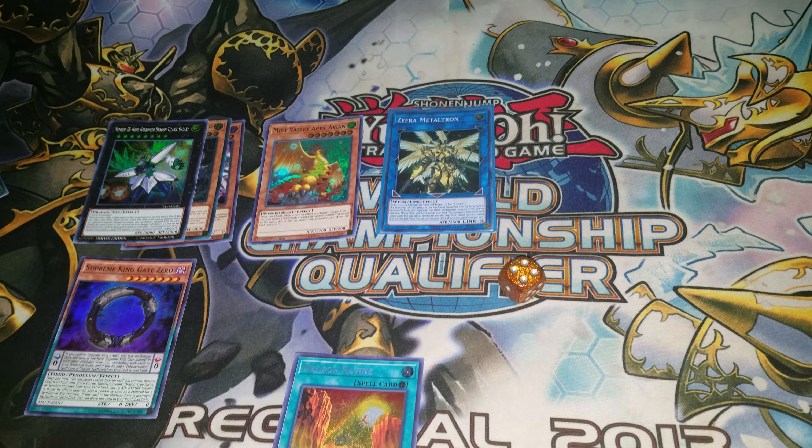And they still have to deal with all these negates. They can't actually attack the Simorg, and it's going to special summon another Misfallet Apex Avian the following turn. This is a devastating combo because you're taking four cards from your opponent and you have two negates — that's six cards in total. You won the duel.